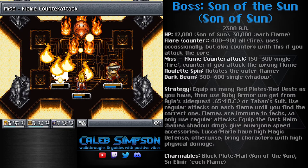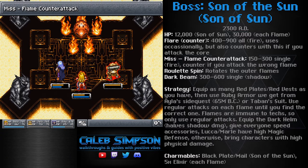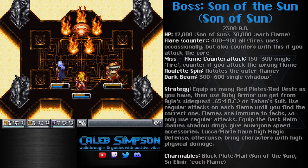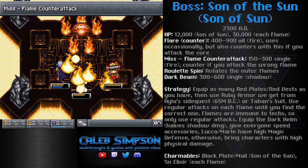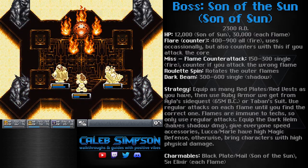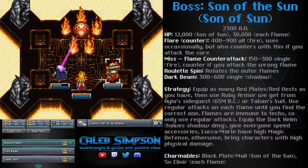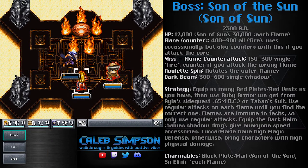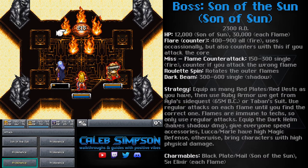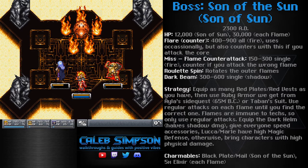The boss also has a pretty nasty dark beam which does shadow damage — if you have the Dark Helm you can wear on one of your guys, that can reduce shadow damage a lot as well. He did hit Ayla pretty hard, but I'm not too worried because she's wearing the red plate, so every time she gets hit with any fire attack it just heals her instead. Pretty much the only person I should have to heal for this fight is Magus. Because both Magus and Robo are shadow element, they take 20% reduced damage from shadow, so the dark beam doesn't hit them as hard. Magus in particular has the highest magic defense stat in the game, so he takes less damage from all magical attacks generally — making him one of the better characters for this fight.